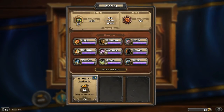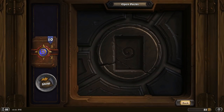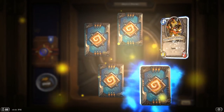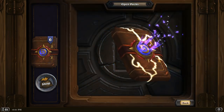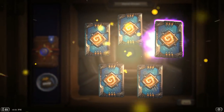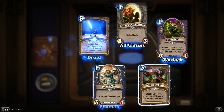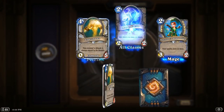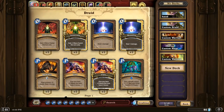It looks like it's stuck. Let's exit and check. Okay, no legendary has shown up yet — let's try opening the pack. Okay, done opening the packs. Let's see if we got anything — the dust amount, no change, we still have the same amount.